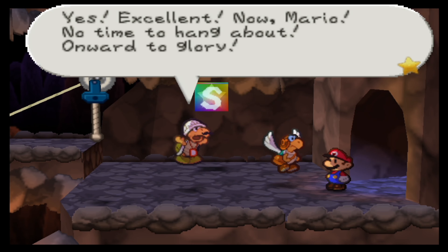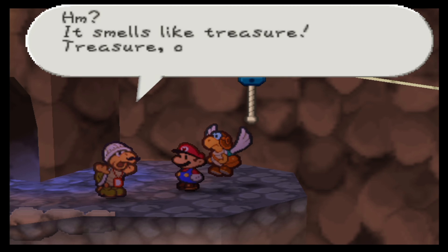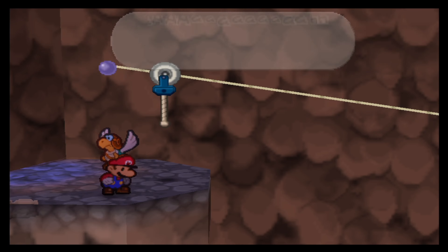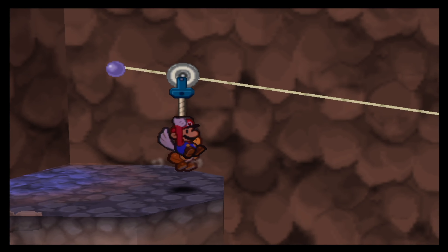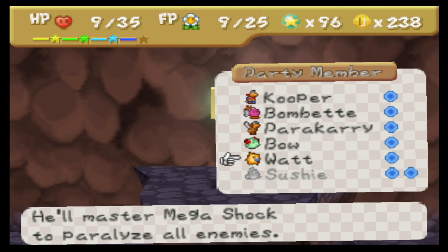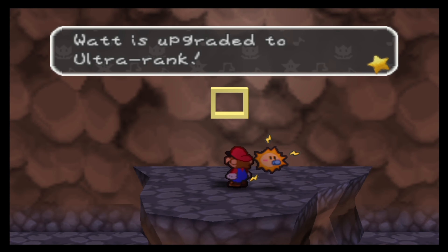Excellent — now Mario, no time to hang about, onward to glory. Let's see what we can find here. It smells like treasure! Make way, I'm going ahead. Sometimes you can rush things a bit too quickly. Don't forget: the moment you see a beam of light, jump — that way we can land on a higher platform in the room below containing the next super block. This one we definitely don't want to skip. We're going to power up Sushi, who's already a viable weapon, and now with her ability to do even more damage she's going to be one nasty character to fight.